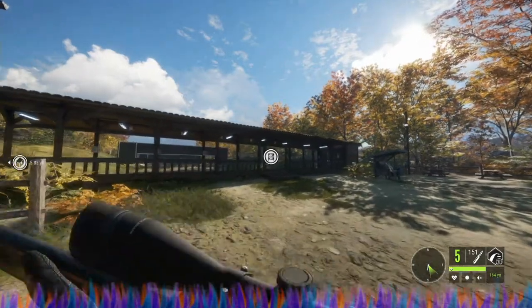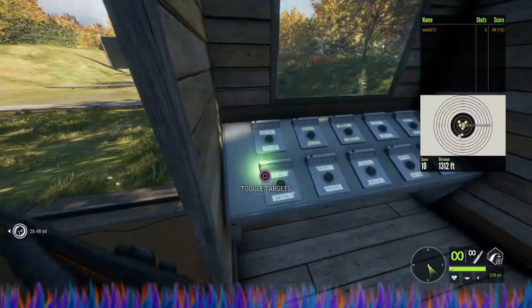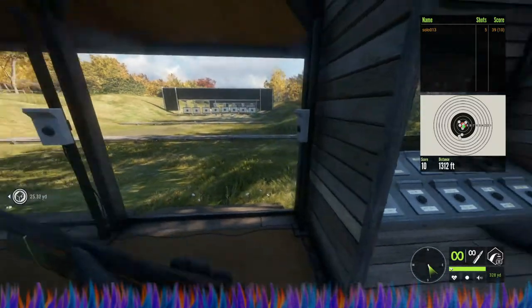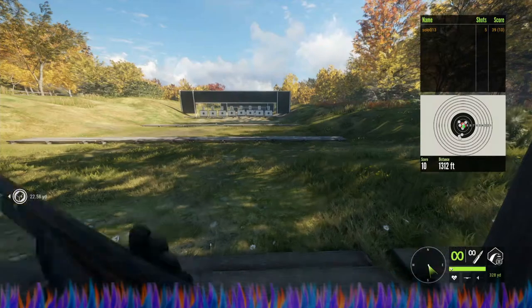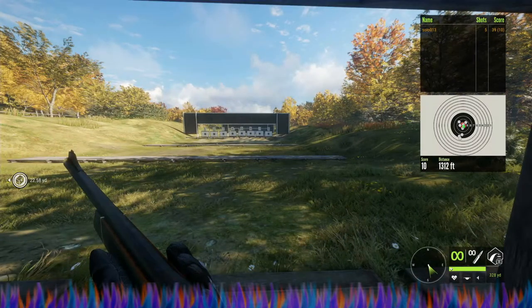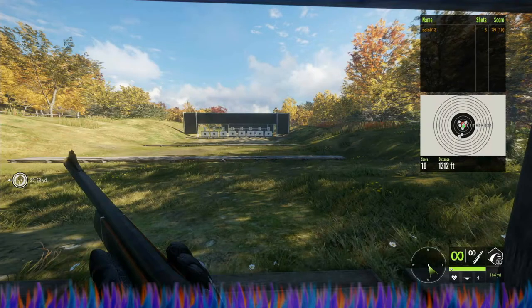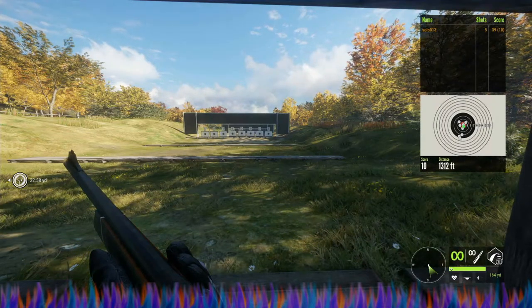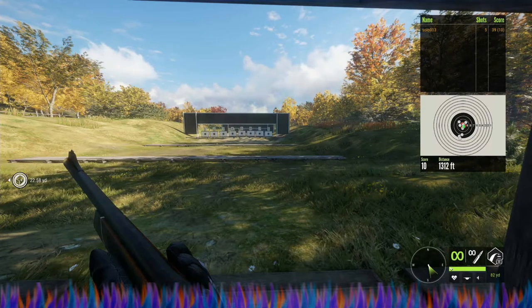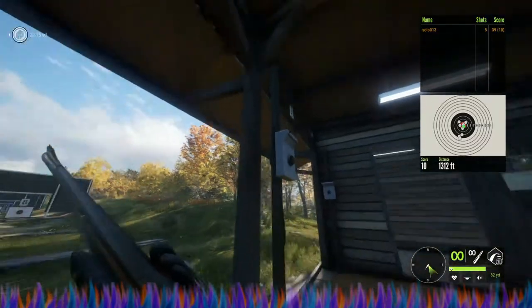We're going to go over here and see how they function at the range. We have set our targets at 50 meters or 55 yards. This gun at long zeroing goes to 328 yards or 300 meters; middle zeroing is 164 yards or 150 meters; and short zeroing is 82 yards or 75 meters.